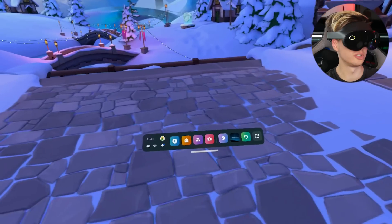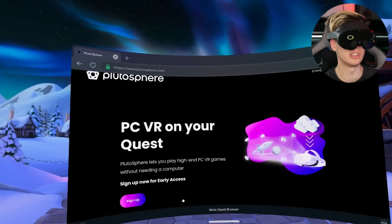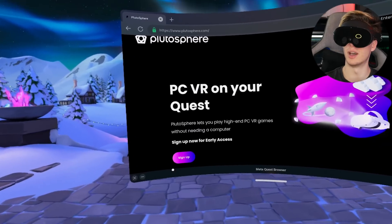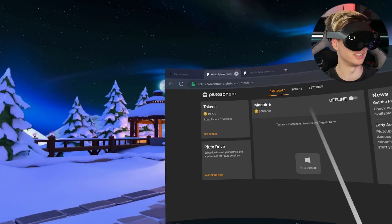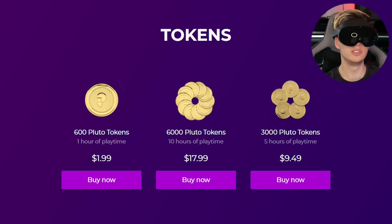First things first, you're going to want to launch the browser on your Quest. Go to the Plutosphere site — I'm going to leave a link to it down below. If you've never signed up, go ahead and sign up, then click enter up in the top right. I've already signed in and I've got all the tokens right there. Now if you guys want to buy tokens, it does cost money, which is why I understand this isn't going to be for everyone. But this is just the only way I can see us doing it right now until Roblox actually releases on the Quest.